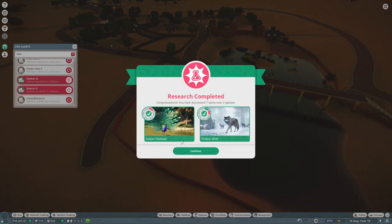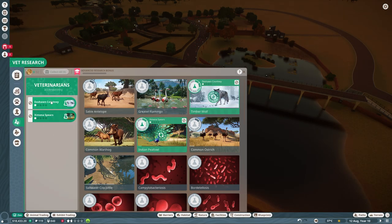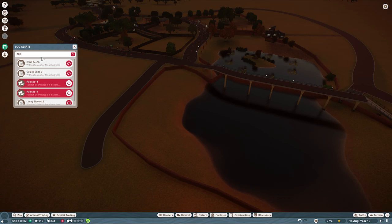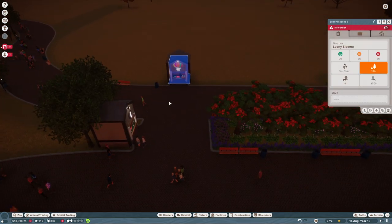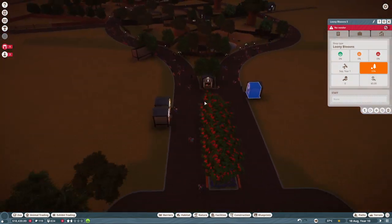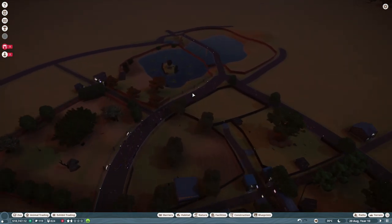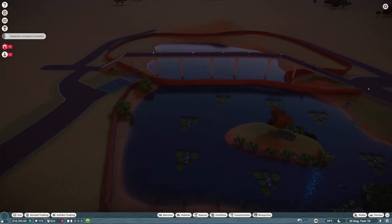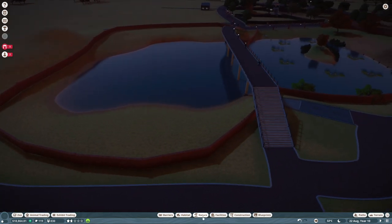Another research complete - the Indian Peafowl and the Timberwolf has research level 2 now. Very good. Let's move the mechanic right away to the flamingos so they get level 2 there. It's a bit strange what's happening over here - they seem to have no vendors here even though I've got so many vendors. But it doesn't matter, we're going to have a bigger entrance area for guests anyway.